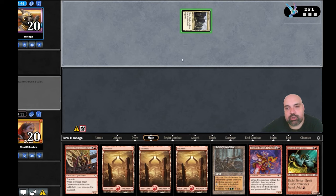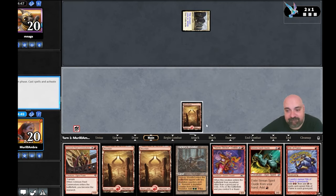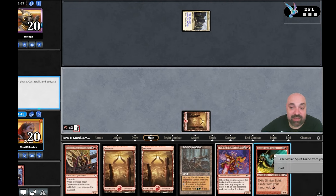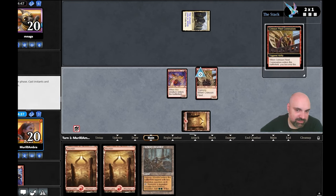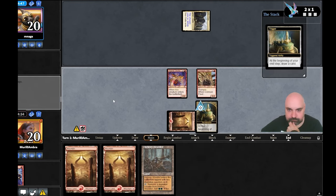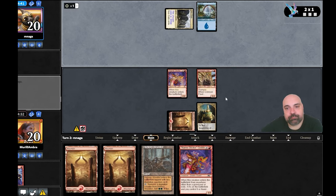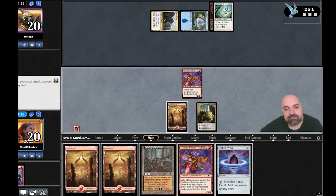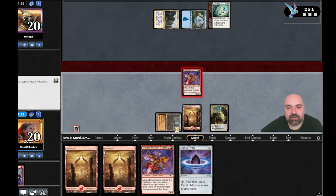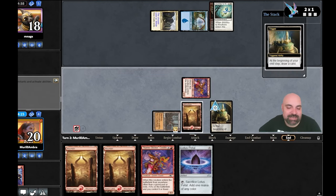Call of the Gates. We have monarch again on turn one — I'm starting to kind of enjoy this deck. How many Journeys does he have to play? If it's four, those are the only four removes he has. I believe this is a hard game too. I can smell a counter spell.